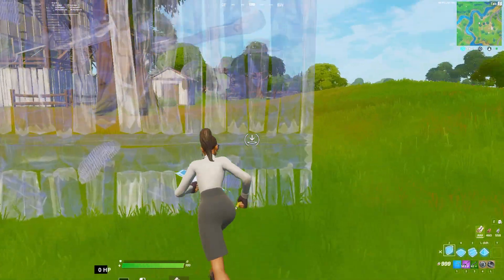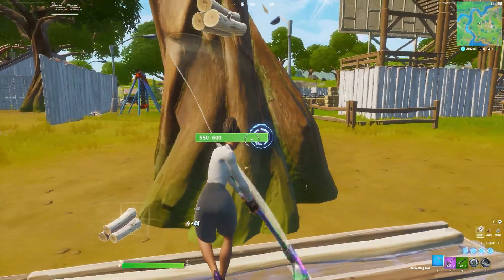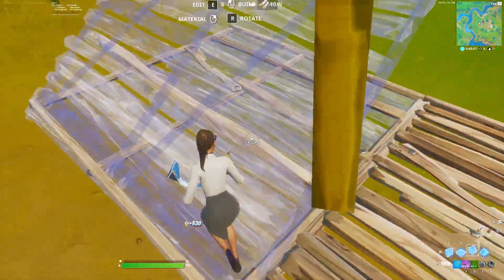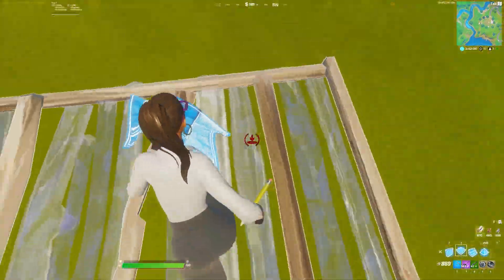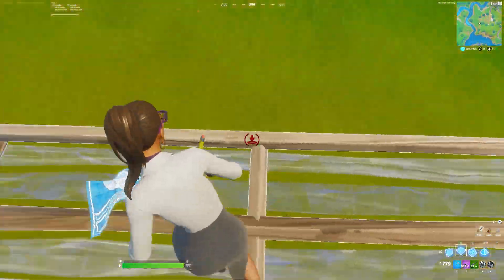The stair tunnel is super useful and only wastes 20 mats, consisting of stairs and floors. It can cover you from any side, and if you use it with two people doing it on each side, it can become a fully built tunnel structure. That is super useful because you need to be covered from every single side when people are shooting at you.